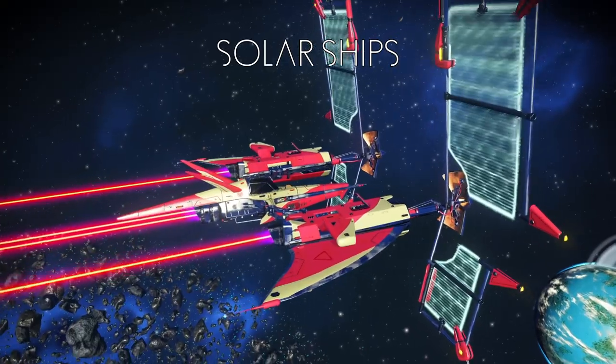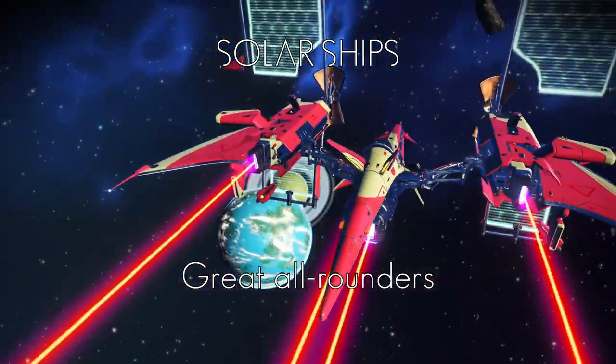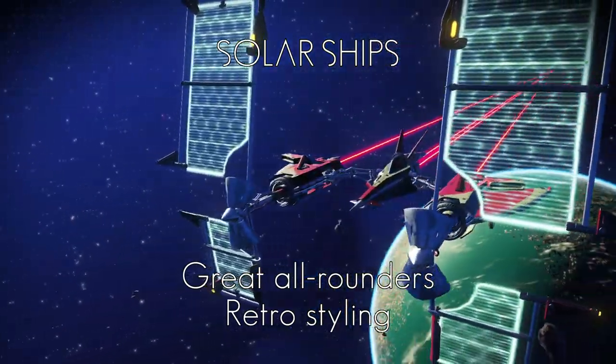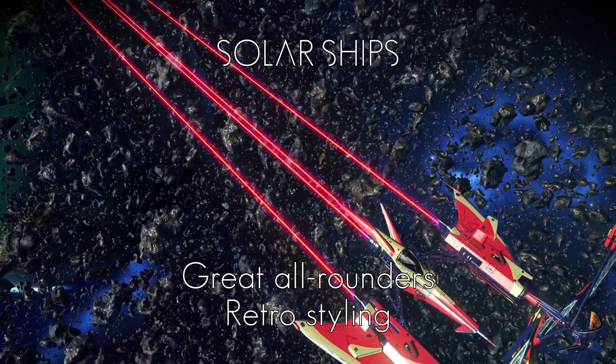Solar ships? Well, these are the ones mostly found in pirate systems. They're great all-rounders and they start off with even stats, but higher than average compared to other ship types. Upgradable to be great flyers. They're retro styled and not bad value for money either.